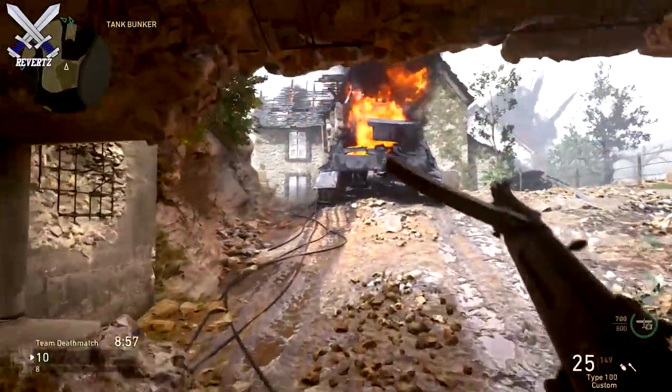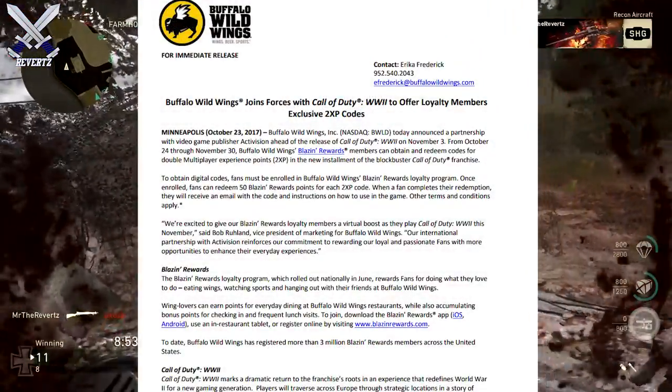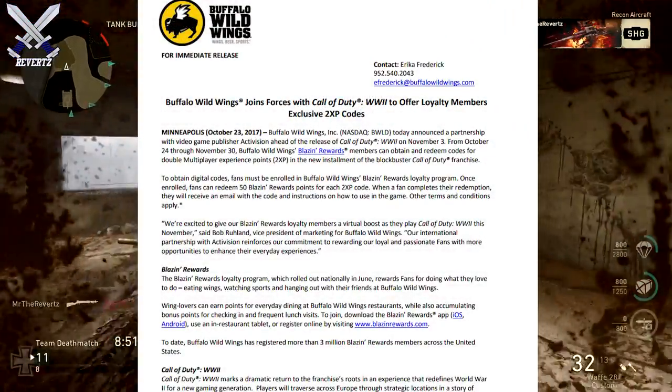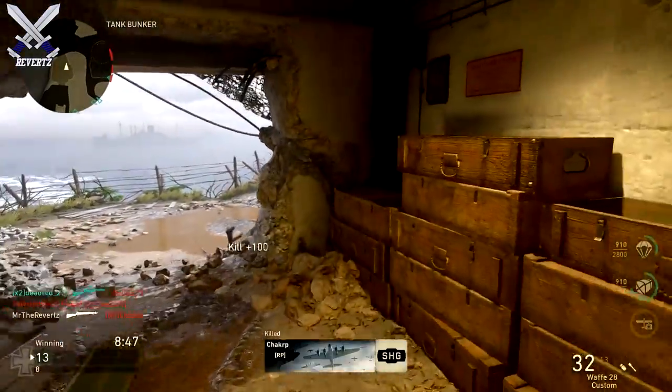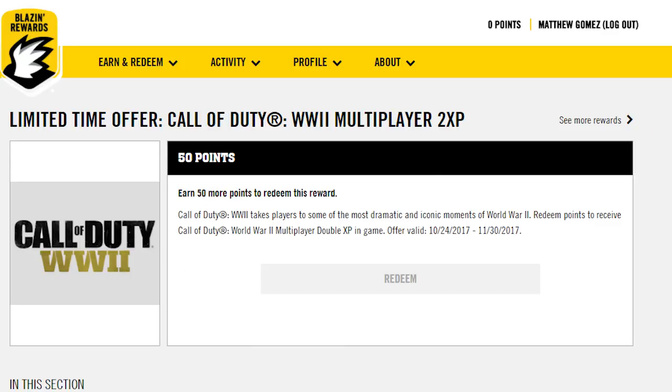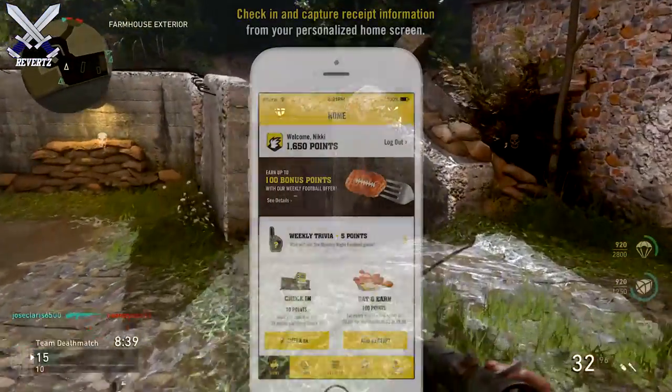Yesterday, on October 24th, Buffalo Wild Wings announced that they will be partnering with Activision, and starting from now through November 30th, you can obtain and redeem a double XP code by downloading the Buffalo Wild Wings Blazin Rewards program. You can download this program through your Android or iPhone device on the App Store.